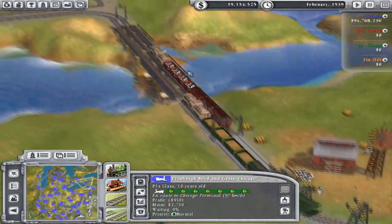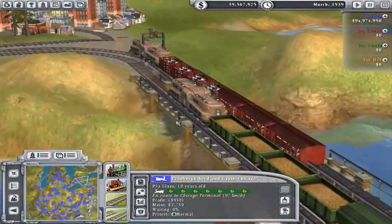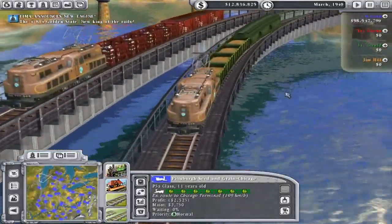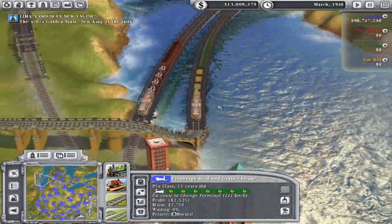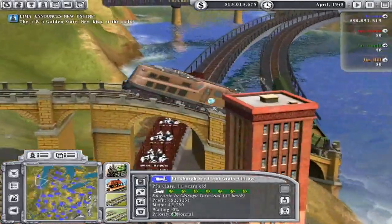Players are in control of laying tracks, purchasing trains, making train schedules, and building stations. Railroad Tycoon is one of the easiest tycoon games to pick up, but like most tycoon games, it's hard to master. The game is also a visually attractive experience.